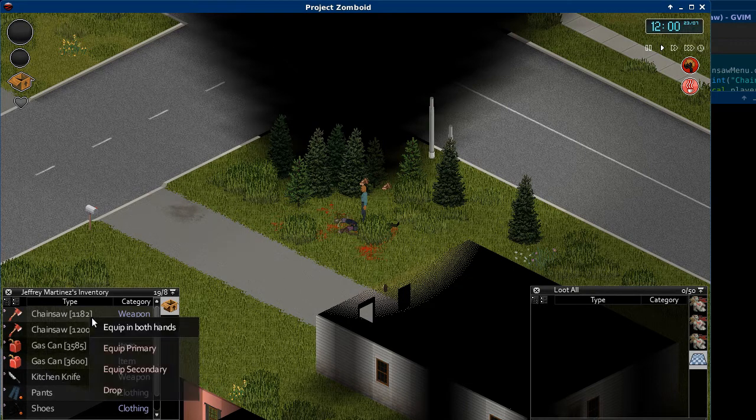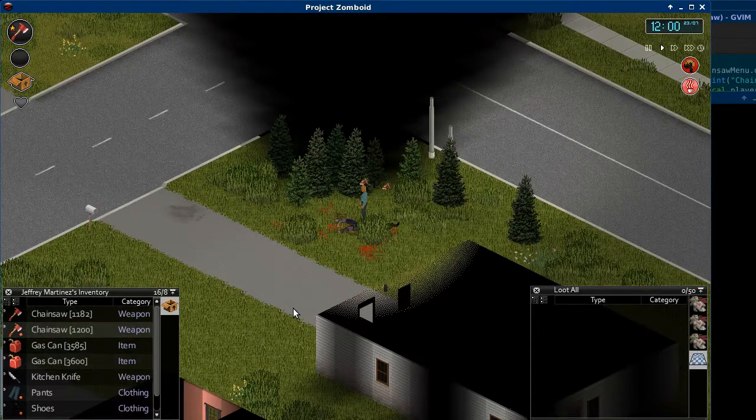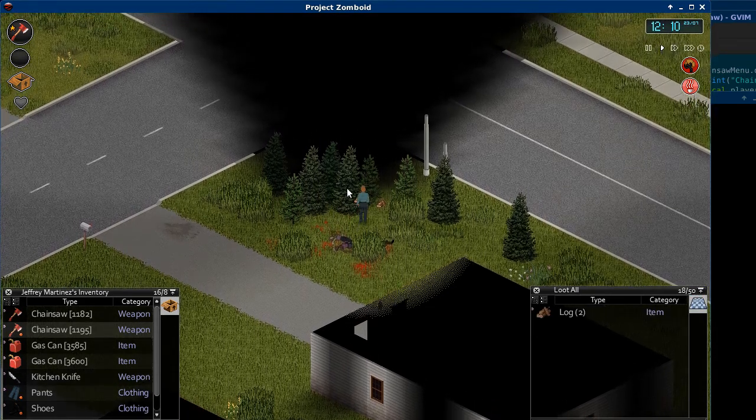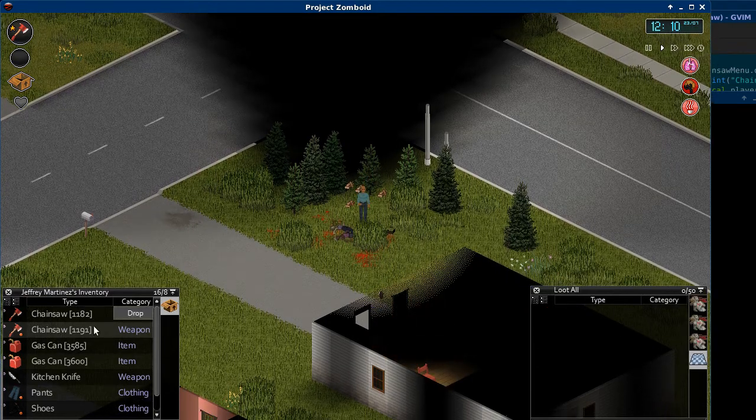If I equip a chainsaw, there's an idling sound — it's a silly sound for now — and if I swing it there's a swinging sound. If I go up to a tree, I should be able to take down a tree; that's one hit and two hits. So the idea is that it's loud and it takes gas, but it takes down trees a lot quicker.